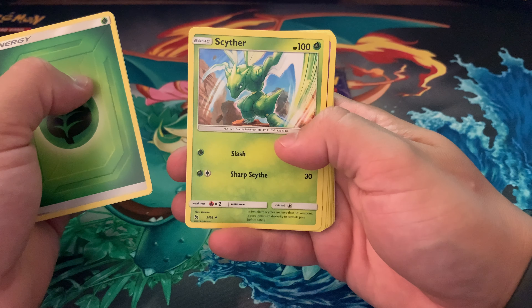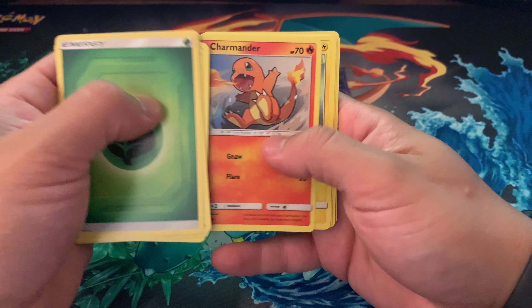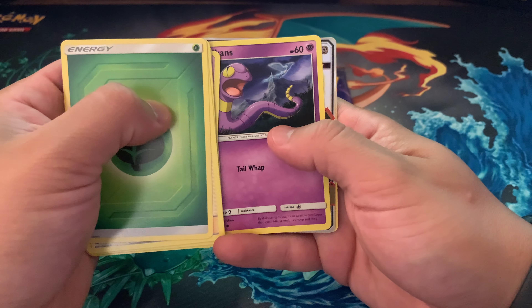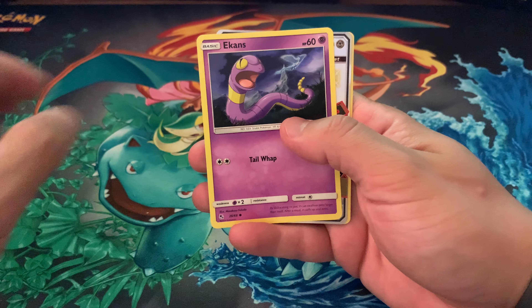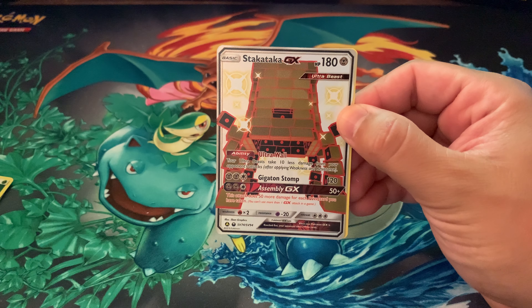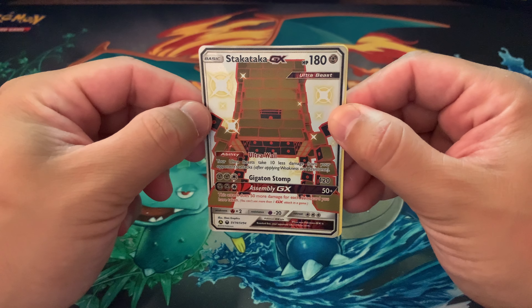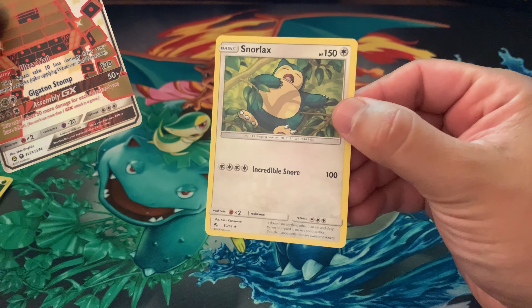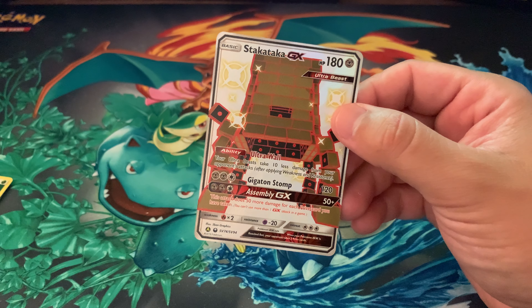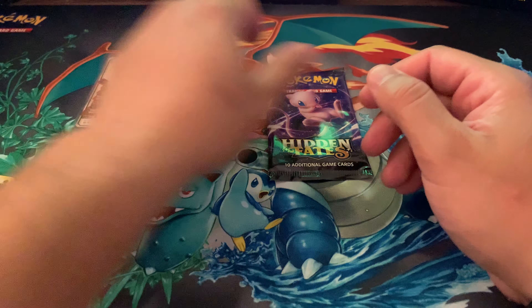Scyther, Pikachu, Charmander again, Voltorb, Koffing, Ekans. Then we got a Stakataka GX, and a non-holo Snorlax.